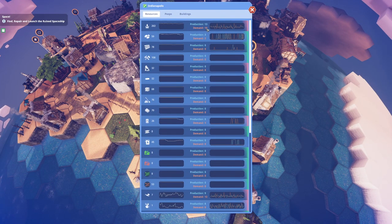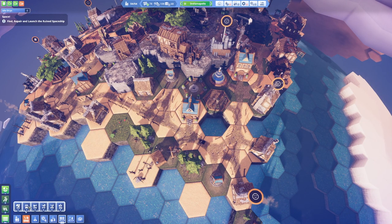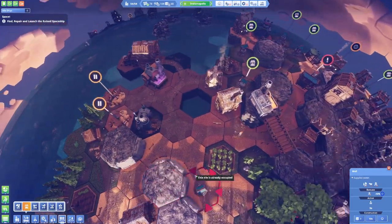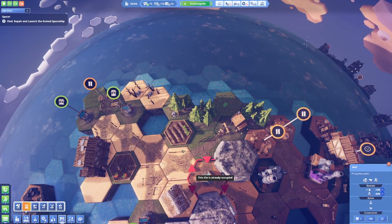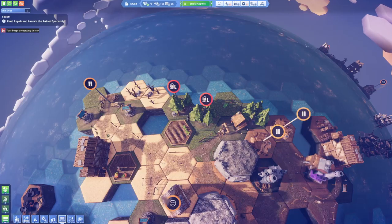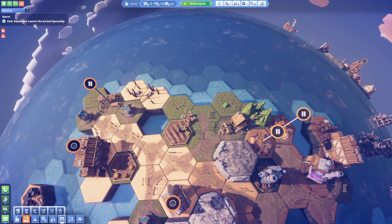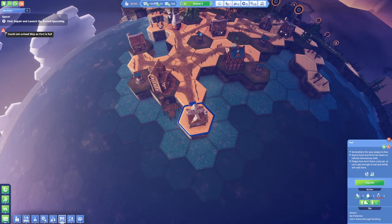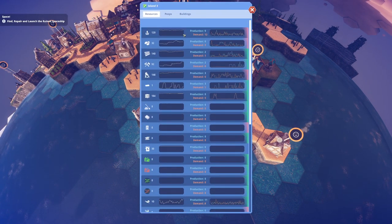Peeps are getting thirsty — on Indianapolis. Indianapolis is suffering from thirst. Let's see how we are producing water here — we kind of need some more wells. Let's put one here. Do we have any more places where we can place a well? Only if I get it over here — let's get rid of these two and place two wells in here. Actually just one for now. Let's put a road here first, place a well right here, and leave it as that.